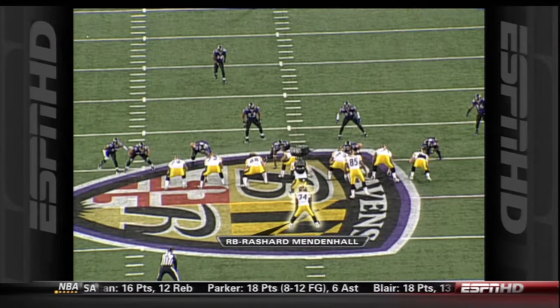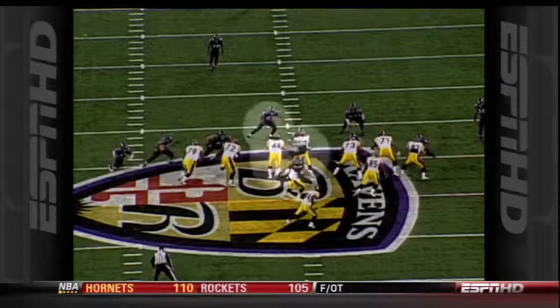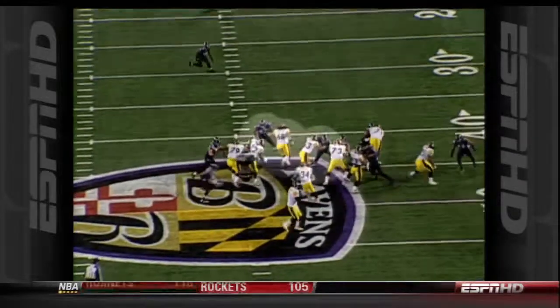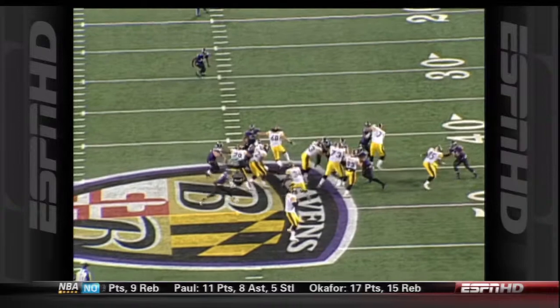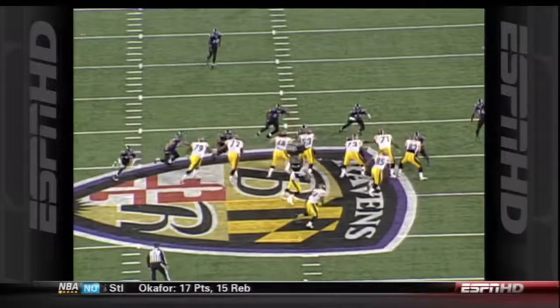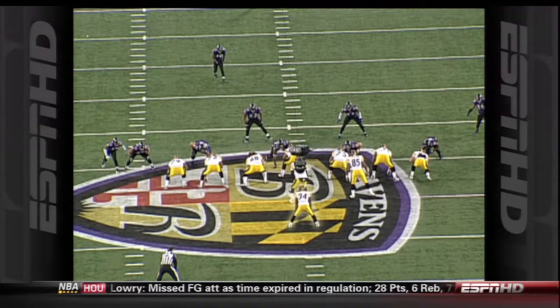Let's focus on the double team and the movement. Rashard Mendenhall is the back in the backfield. Let's look at the movement first, because that's where the point of attack is going — that double team. There's your seal here and your seal there. I understand it's a slight thin alley, but the second you see it at that point of attack, you have got to hit it.